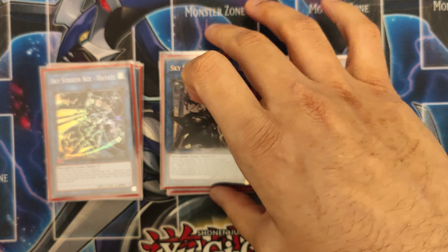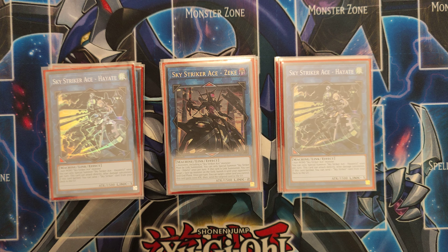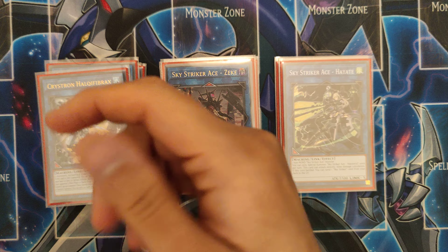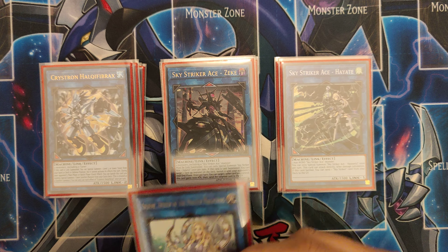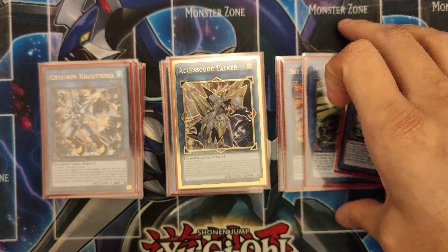You've got to play Zeke — get rid of problematic cards, then link her off and they don't get whatever card you've sent back. That's the reason why I play Effect Veilers — because of Halqifibrax, Needle Fiber, whatever you want to call him, into Selene, and that climbs straight into Access Code.